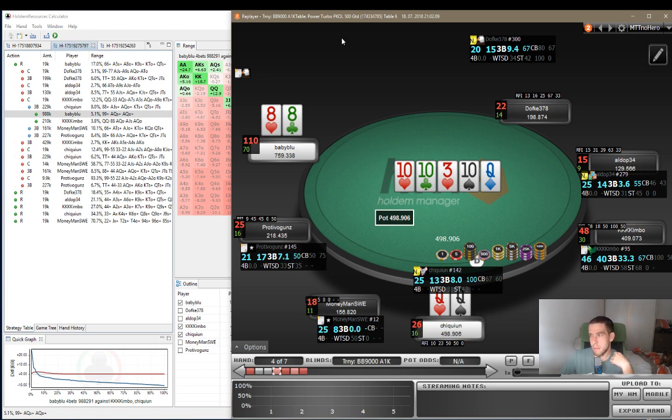However, this was again a bounty tournament, so there was a bounty on the line. That does change things a little because it gives us better odds. But still, in a vacuum, this should be a fold with pocket 8s given the ranges.